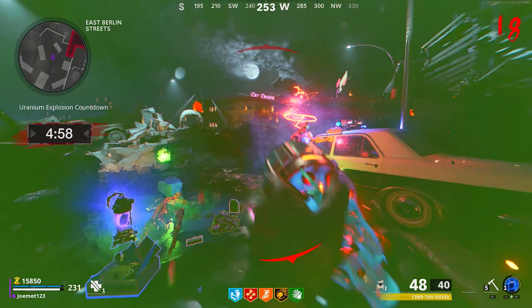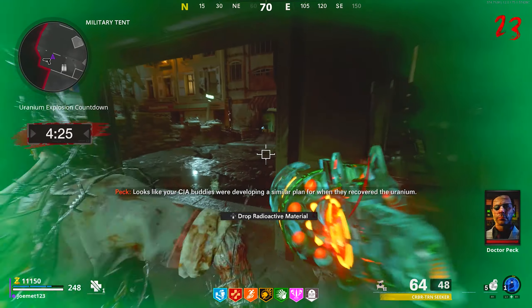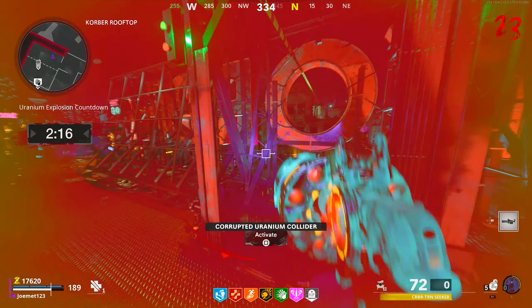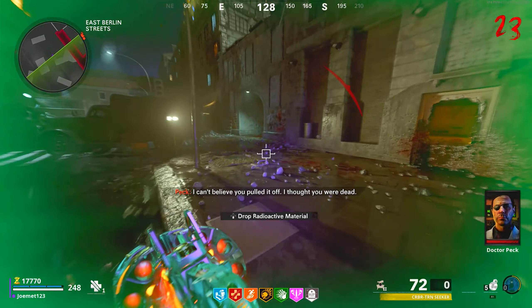Kill the bosses that spawn in and Pack-a-Punch once you get uranium. Pick up each piece of uranium separately and build the uranium device on one of the two crafting stations. Place one device on the corporate zipline and another atop the grocery store leading to corporate. Take the clean uranium back to the warhead canisters in the secret lab and insert it with the bomb you picked up from the train earlier.